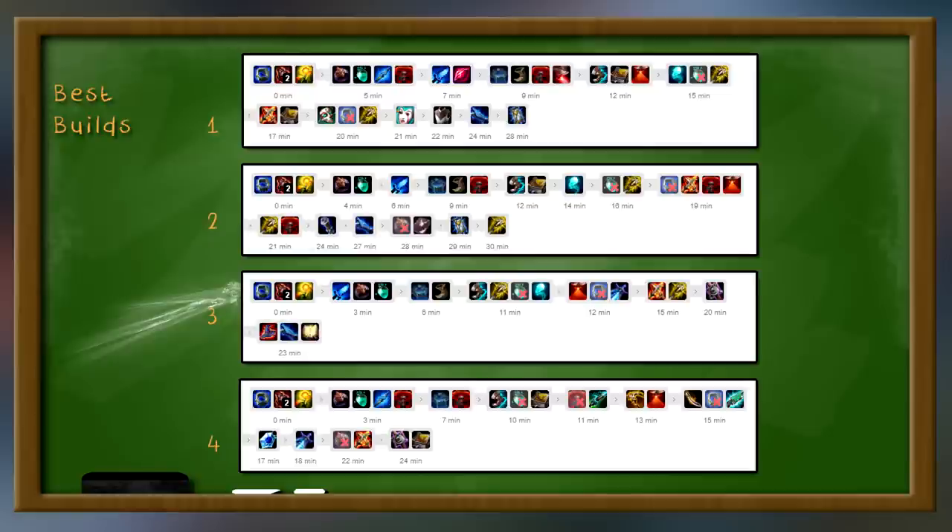The third build: Eye of the Watchers again, Sorc Boots again, Lich Bane again — but this time we went Deathcap after because we were snowballing. If you want to snowball your lead as hard as you can, go Deathcap, even if you want to go Zhonya's after. For the most part, Echo builds the same — you just switch mid-game items depending on what you need. Need more armor, go Zhonya's. Need more damage, go Deathcap. Need more defense, go Merc Treads or Tabi's. It depends on the game.